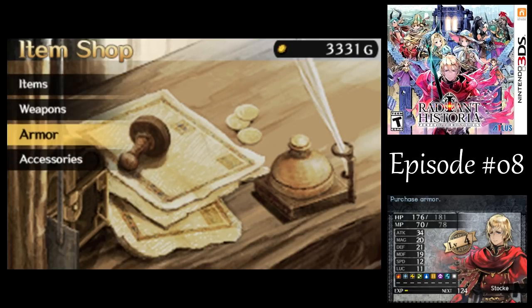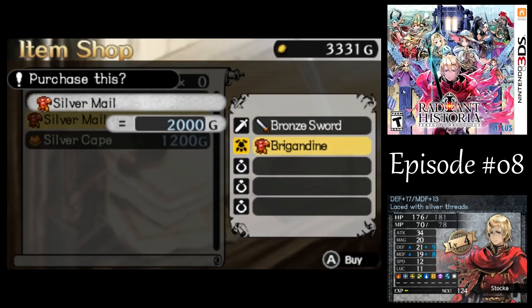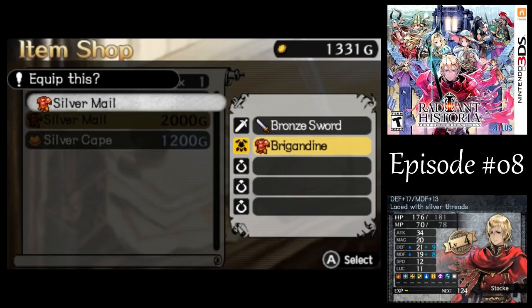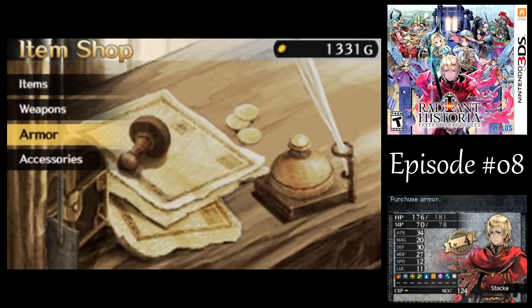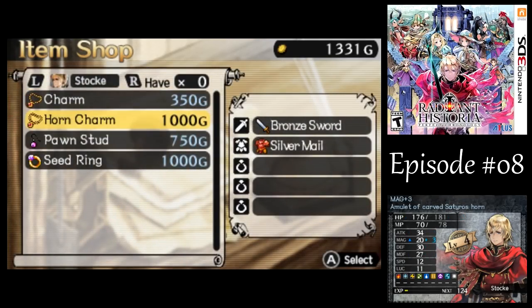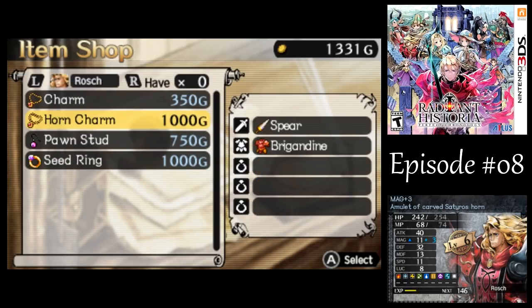But before we do that, let's see — I want to buy a new piece of armor, the Silver Mail. It's a pretty good boost to defense and magic defense. One thing about this particular version of the game compared to the original is that the enemies, especially bosses, can hit you really hard. So that's one of the reasons why I'm putting more of a focus on armor purchases in this LP compared to the original game.